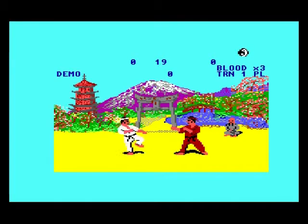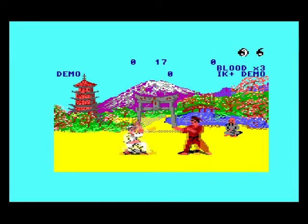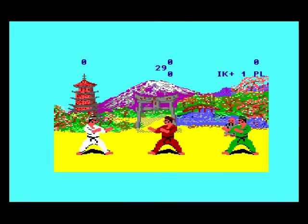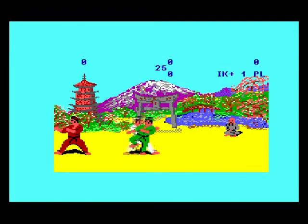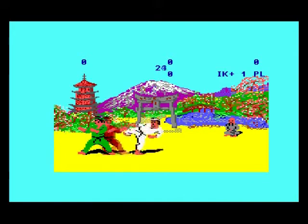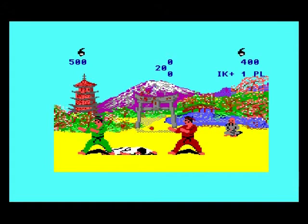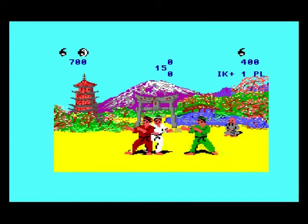If we push F2 we can change it - tournament, IK Plus demo, IK Plus one. Let's try that. Once again as the white character. You can't do the flip, but here's the blood effects - it gives the game a little bit more effect. Looks pretty good actually, it's very violent.